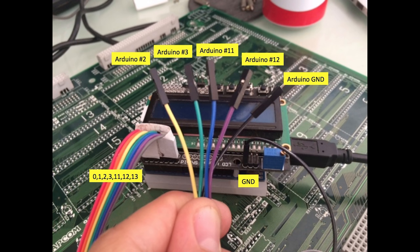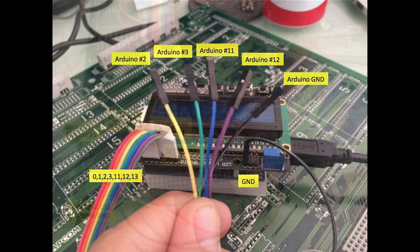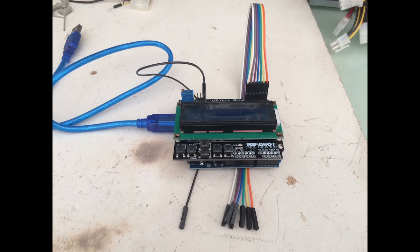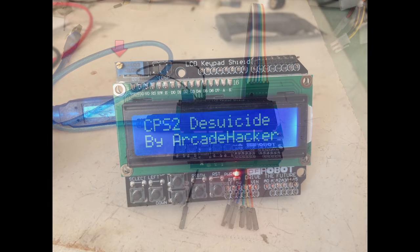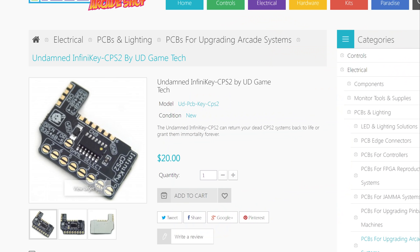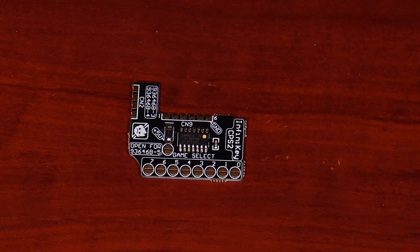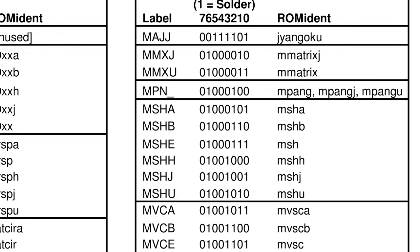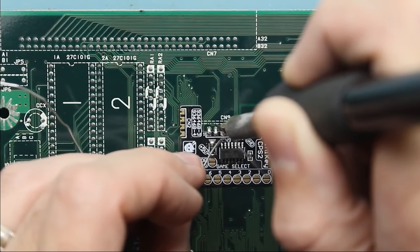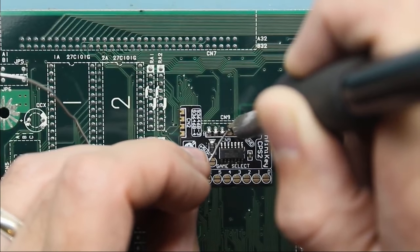There are two methods to desuicide a dead CPS-2 board. The first is to use an Arduino — this method is quite advanced in that it requires you to replace the battery and then reprogram the board with the decryption key, essentially bringing the board back to factory settings. This method can be quite complex, as there are quite a few steps involved. The second, and by far easier, method is to use a device known as the InfiniKey CPS-2, developed by a CPS-2 hardware expert known as the Undamned. The InfiniKey is a small device that has every known decryption key programmed into it. It is soldered onto the CPS-2 B board, and jumpers are set to correspond to the CPS-2 board you are reviving. Each time the CPS-2 board is powered up, it reloads the decryption key on each boot. Because there is no battery, the key is lost on power-off, but with the board in place it's reprogrammed again on the next power-up.